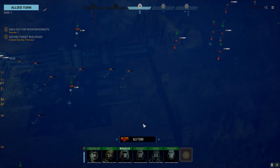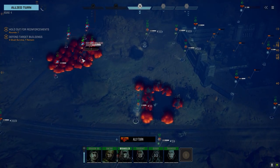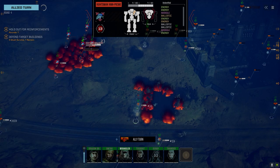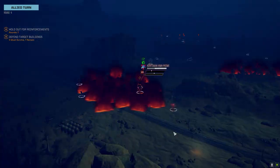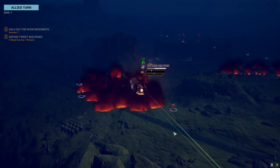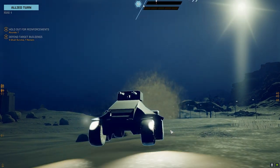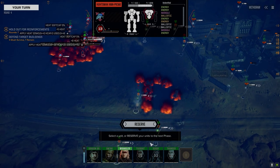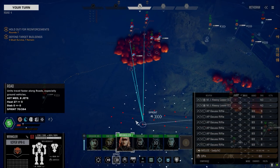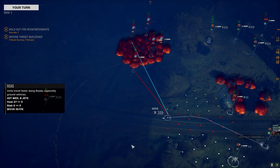Those guys are kind of sitting around outside the base, so maybe we take a turn to go after the Huntsman. That's pretty beefy armor — it's going to require a lot to pull him down. Although this Locust is kind of out in the open here, maybe we go after him. Who are you shooting? The Huntsman — okay, thank you for the damage. Where are you? You're just floating around back there — yes, keep adding the fire. That's probably going to save our ass in the long run.